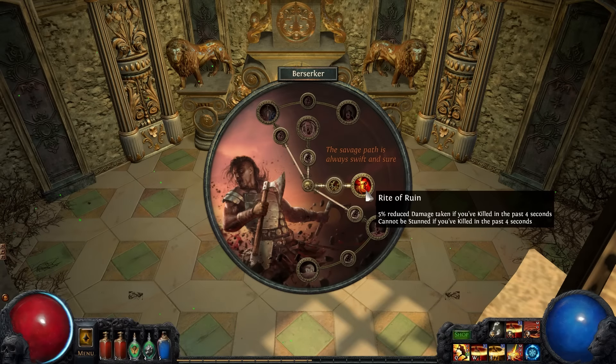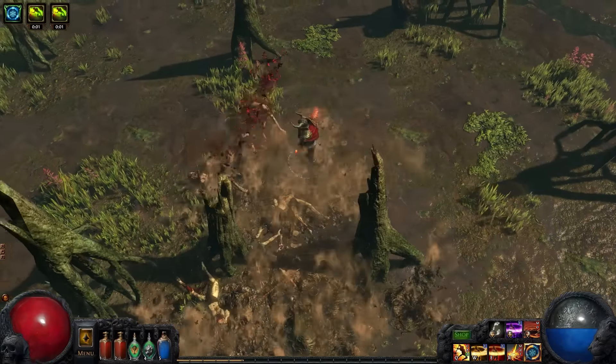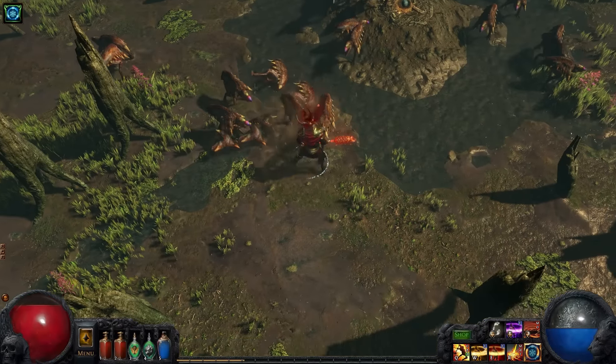Rite of Ruin protects the Berserker from damage and from being stunned if he has killed recently. It is great for surviving encounters with enemies that stun often, like charging Roarers.